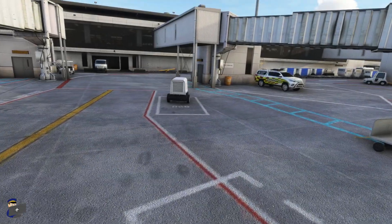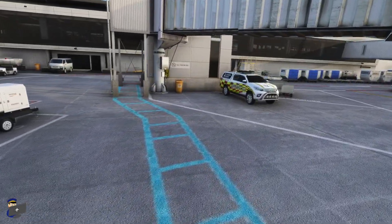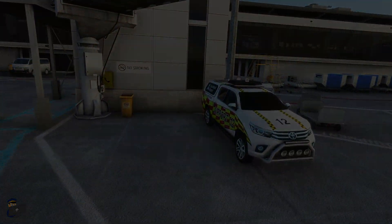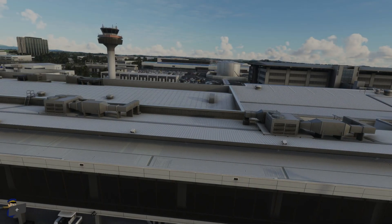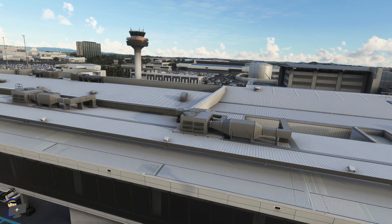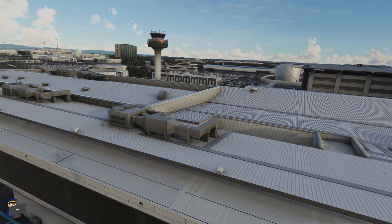Down at ground level, FlightBeam have included a number of vehicles and other bits and pieces of airport clutter which bring a lot of life to the place, and they are all specific to this airport. On the roof we have a huge amount of detail such as air conditioning vents and also some very nice texturing. Absolutely no blurriness whatsoever.